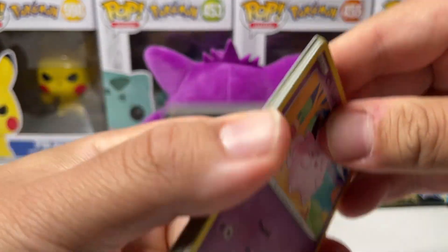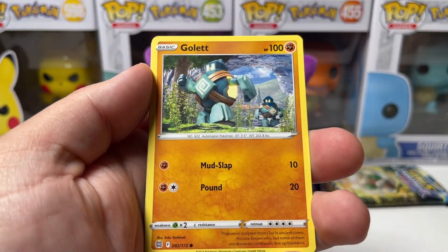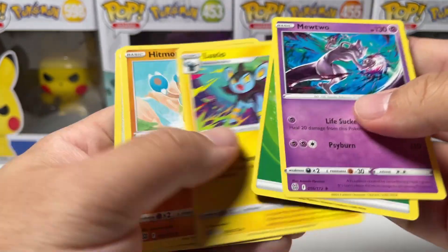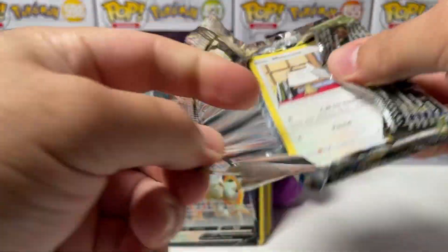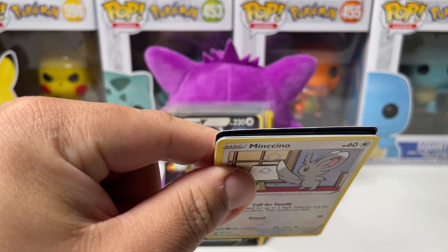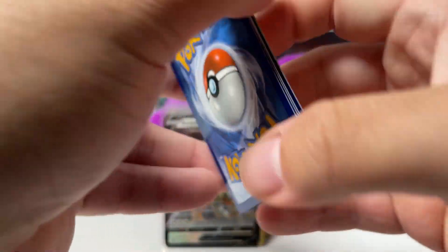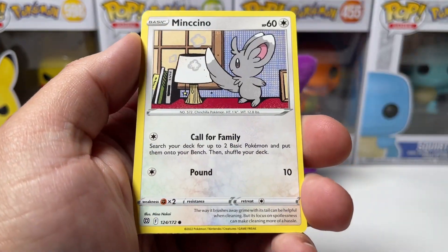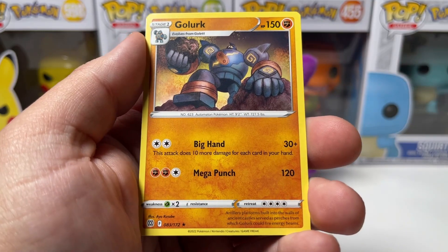Second to last pack — got Charizard pack again. There is the code. We got Reverse Torkoal and Mewtwo Rare — I think that's our first time seeing him today. Ladies and gentlemen, last booster pack of the video. I'm already happy. Can we get some last pack magic? We have Floatzel, Gigalith, Pachirisu, Munchlax, Weavile, Aerial Ace, Hawlucha, Throh, Reverse Morgrem, and Non-Holo Golurk. Let's get to this recap.